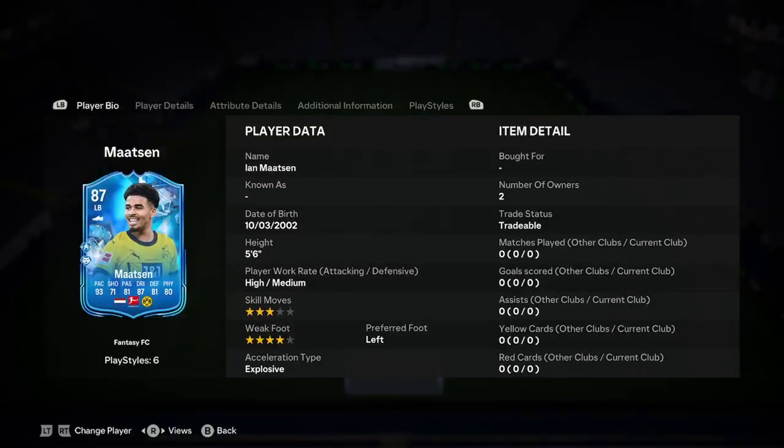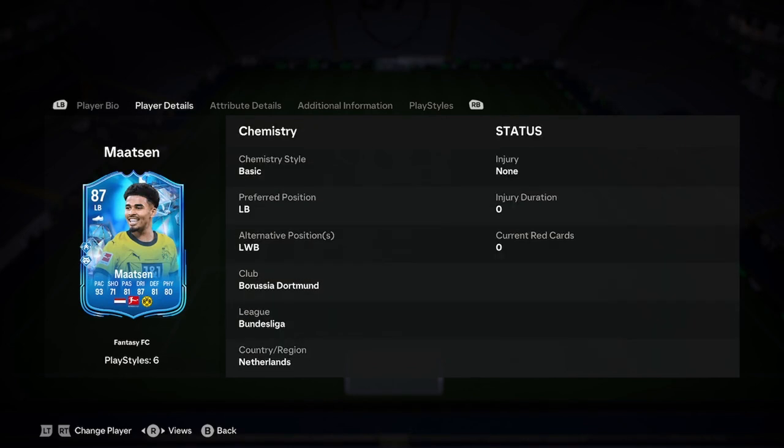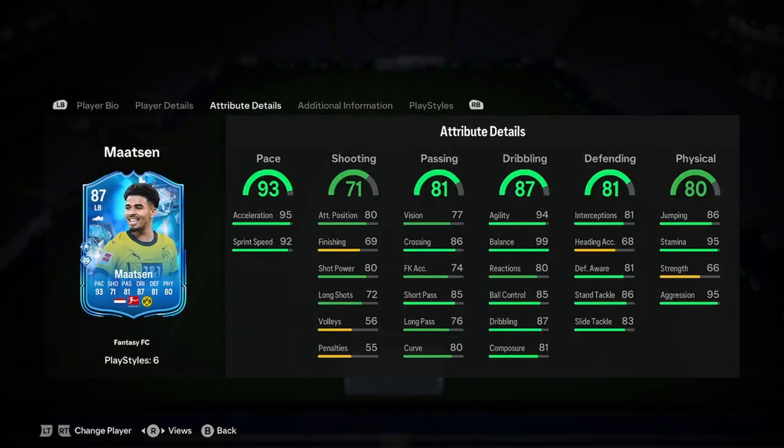Let's have a look at this card. He's five foot six, which is an ideal height for a fullback — high/medium, three-star, four-star, left foot and explosive. Very nice start. In terms of linking him, unless you can find a Donyell Malen card, that's a perfect link. You've got to find someone from Borussia Dortmund ideally, because there aren't going to be many Netherlands or Bundesliga cards available.